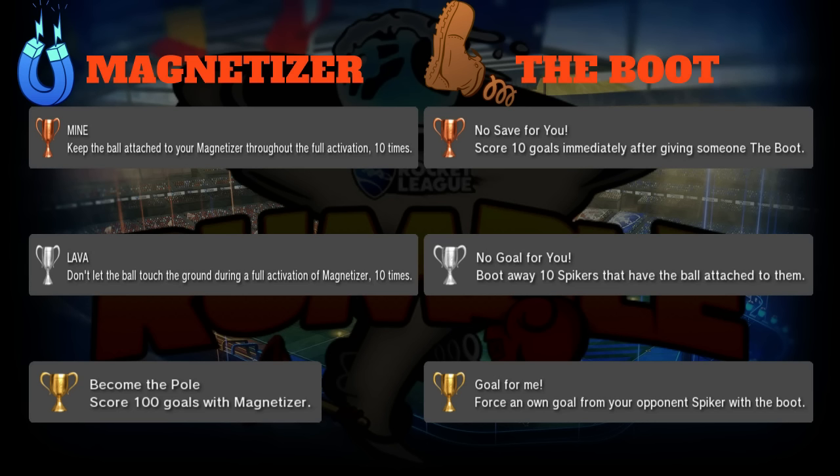Next up is the Boot - it's all about knocking opponents away, so these trophies are basically all about that. Bronze is 'No Save For You': score 10 goals immediately after giving someone the boot. It'll probably be about a one or two second window where you boot out the goalie while you're taking the shot.